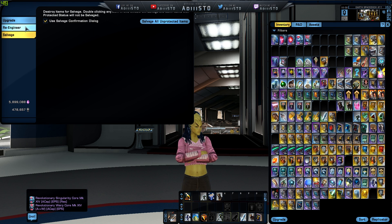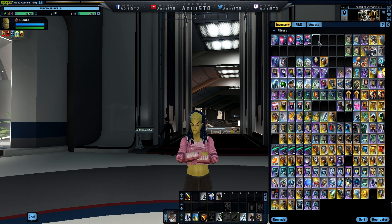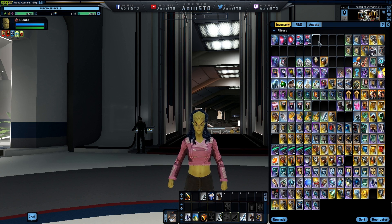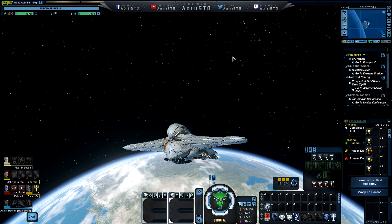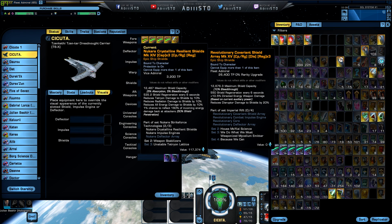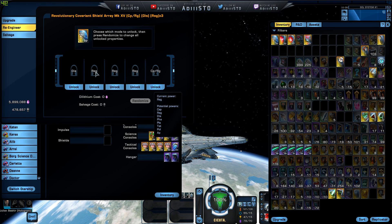I'm going to copy my character over to Tribble and level these things all the way up and see what kind of re-engineering customization we can do on these shields, get some other mods and stuff like that on top of them. So I leveled all of these items up to their max potential — these are Mark 15, epic gold quality. Let me see if we can re-engineer. Yes, we can. So we have the potential power capacity, regenerative, disruptor, phaser, plasma, tetrion, polaron, and antiproton resistance.